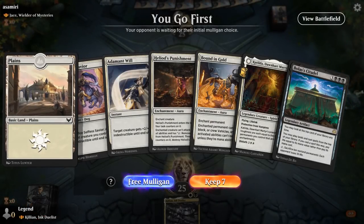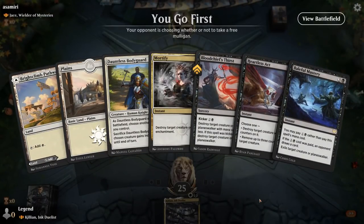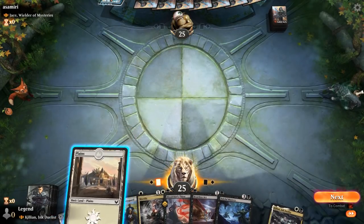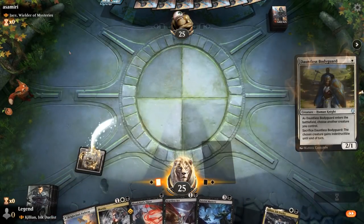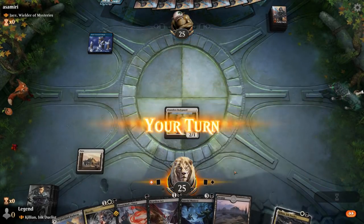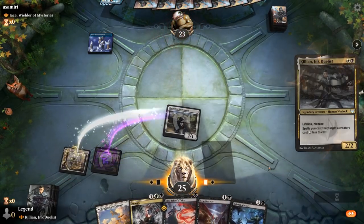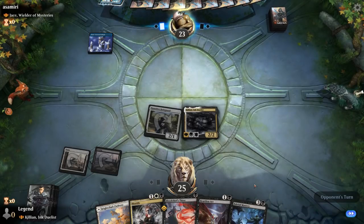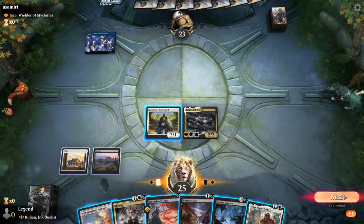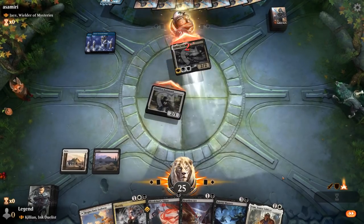Game two, we're on the play. Only one land so probably not keepable. Facing Jace, Wielder of Mysteries — so maybe a blue mill deck. This hand is better, a lot of removal, maybe even too much. Fine to play Bodyguard on one since a blue deck won't have ways to destroy Killian, so the Bodyguard's ability isn't super relevant. But they could easily have a lot of counterspells, which also means having tons of auras on Killian isn't ideal. A ton of removal available and we've got our early pressure going.